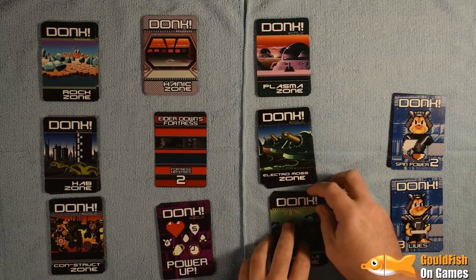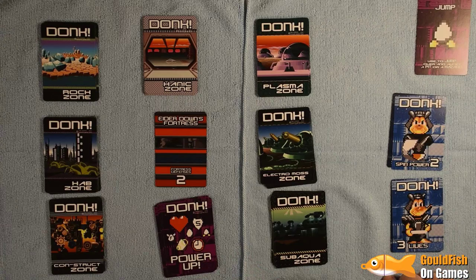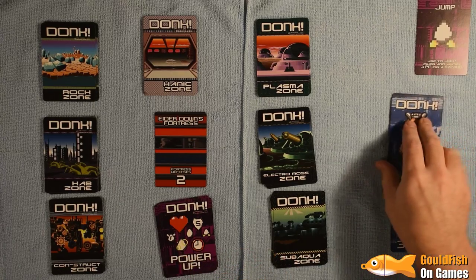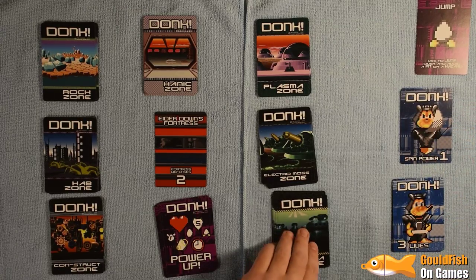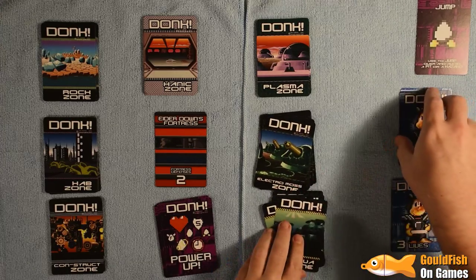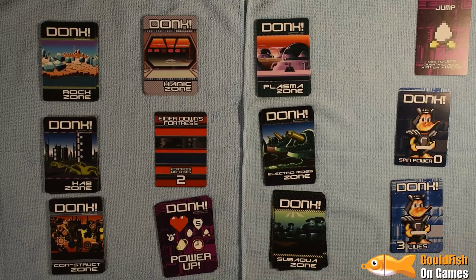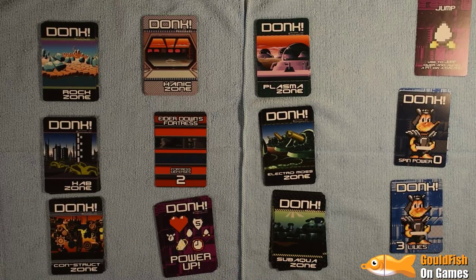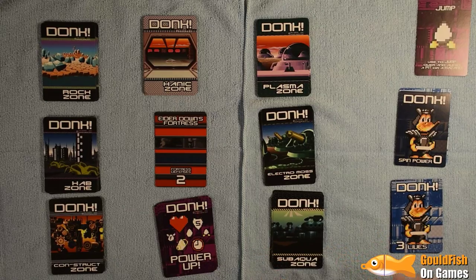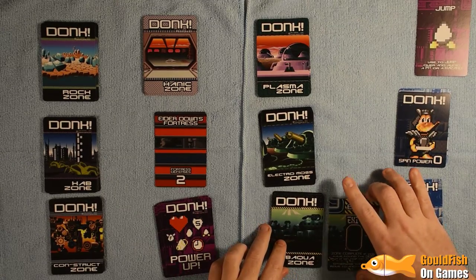We get a jump, which is useful for avoiding hazards, and our spin power goes down to one. Flip over the next one — attack power of one, attack power of one, we avoid it. We're now down to no spin power. The only way to get spin power back is by dying or by finding the gem. In easy mode we get an extra life when we leave a level and also an extra spin power when we find the gem. And we've found the exit!